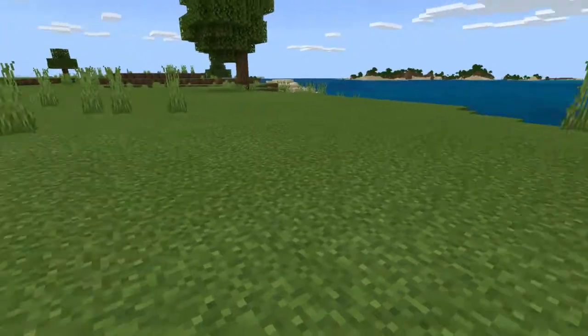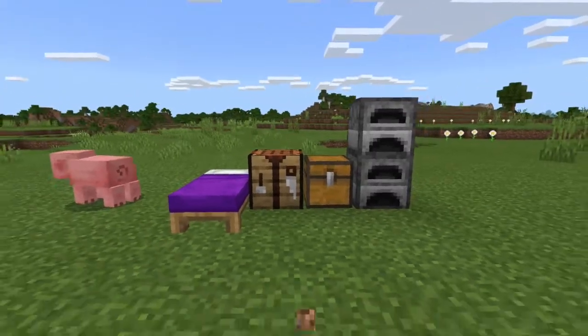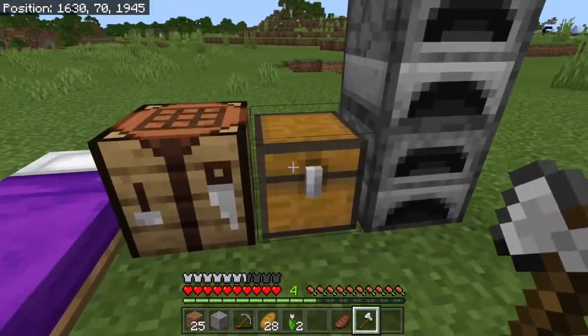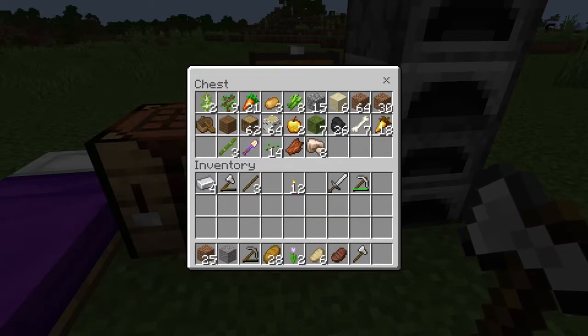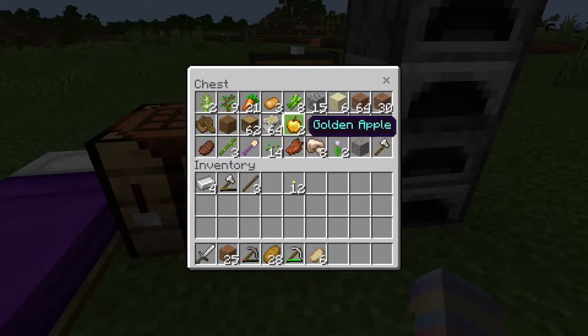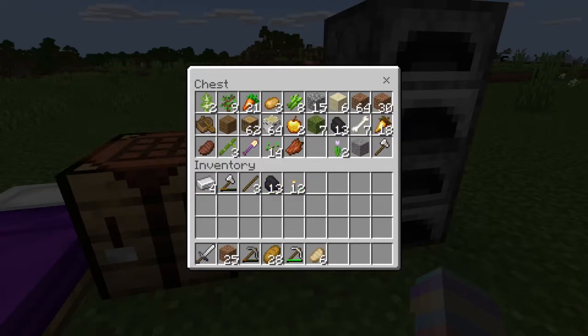Hello everybody, welcome back to Minecraft 1.17 let's play. We're on episode 2 and we just found our place to live. I'd like to get started on the house next episode, so why not go into the caves and do some mining? Let's get ready. I'll bring a little bit of iron — let's smelt up this raw iron and make a shield for ourselves. That's very important.